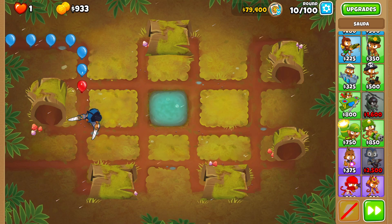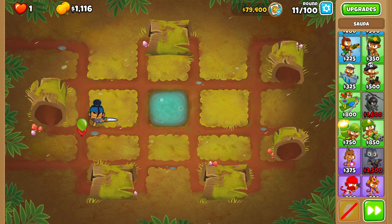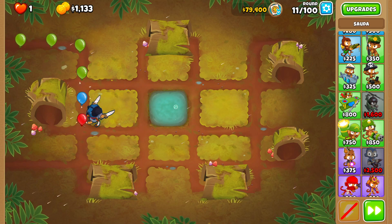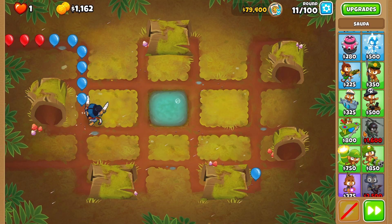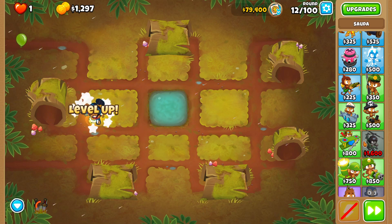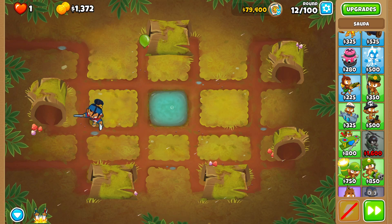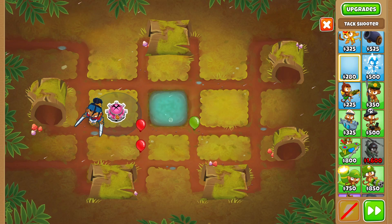A couple of strategies I've thought of: a Prince of Darkness and First Strike combo, which should work pretty well. Another option is an Attack Zone strategy, but without Pat Fusty it would be lacking. Since we're on Logs though, the Attack Zone strategy could still work out pretty well.